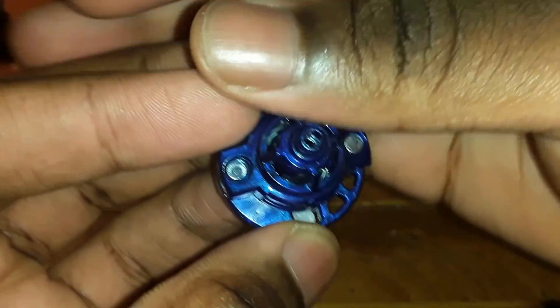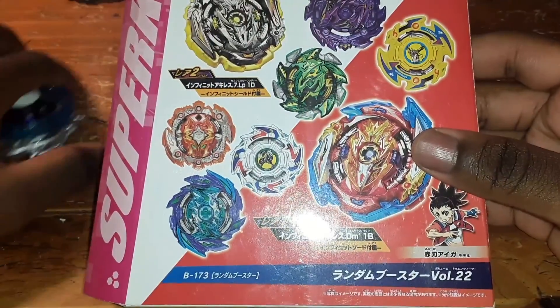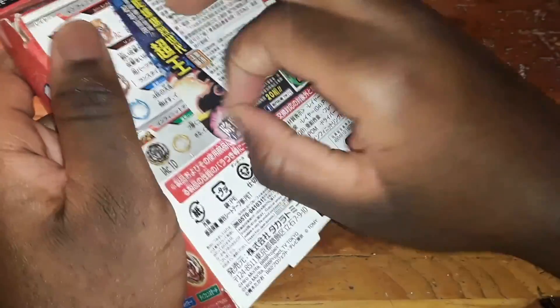That's a regular Zephyr, not a dash version. Anyway, of course it's used by Iger Akaba in the anime and has the Infinite Sword and Shield mode, plus this little sticker on the back. I'm not gonna cover the other random booster beys I got because I feel like y'all only care about Infinite Achilles since that's the only one I really wanted, to be honest.